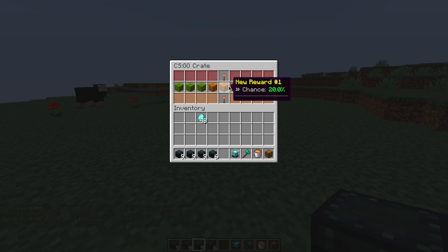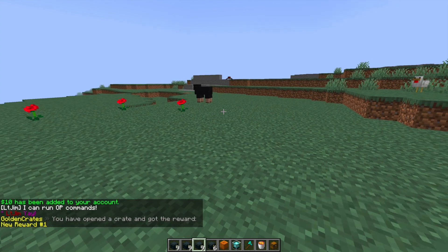The CSGO crate just flings through all of them — you can see the different chances and all the different items — and it will slow down and land on whichever one it picks. That's the sort of thing you can do with this plugin, it's really awesome, and this time we got a pumpkin.